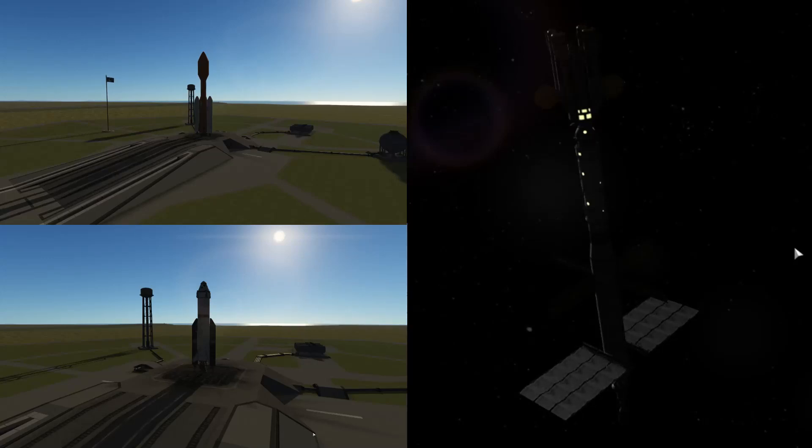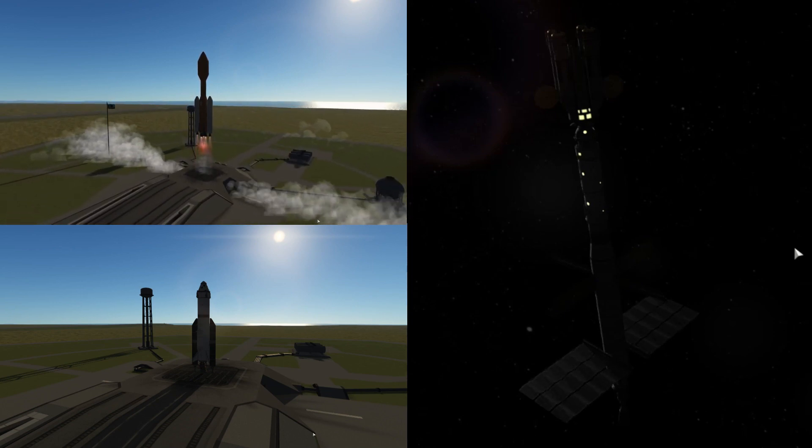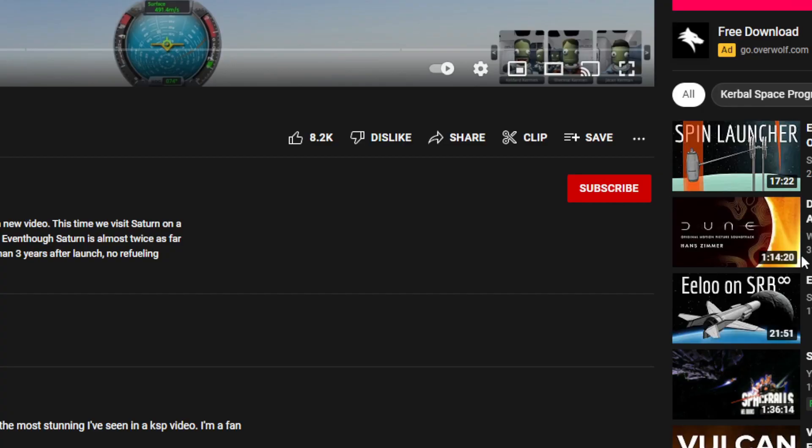Hello and welcome back to The Road to KSB2. Today we're putting our focus on two launches: one of which is a space station for Duna, and we are finally reaching Jool with a crewed mission.